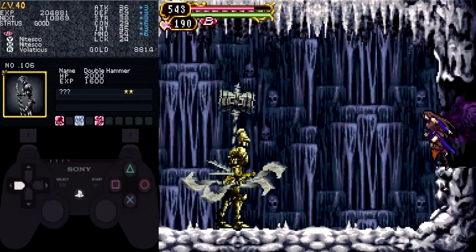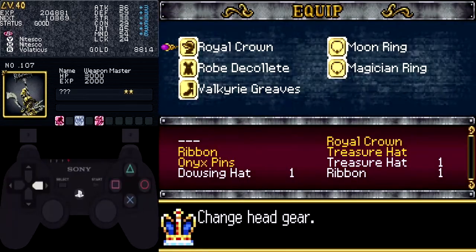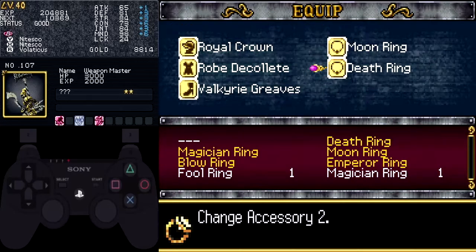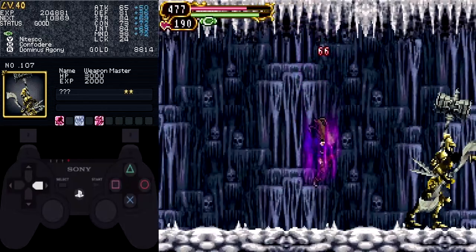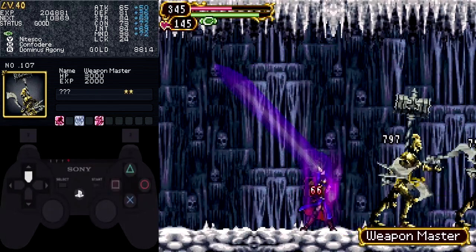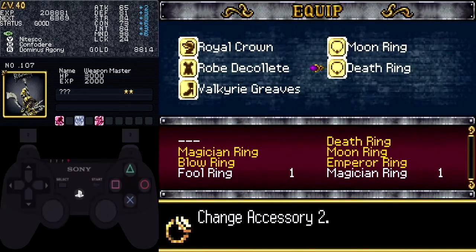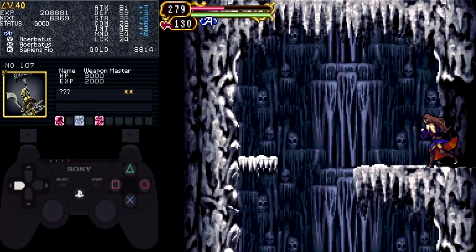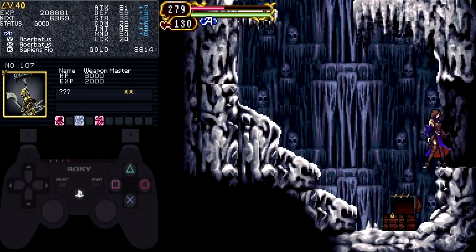The next room has two Weapon Masters, and honestly it's pretty hard to deal with two at once. I fly over them, but not until they've both committed to attacking rightward. Then I pause the game, put on the Death Ring, and switch to glyph sleeve C. I activate Dominus Agony and use Venus four times. Then I immediately turn off Dominus Agony to stop losing health and take off the Death Ring. If you work fast you can kill them both while they're both still facing rightwards. Venus has a long enough range so it's not at all hard to hit both of them with it.